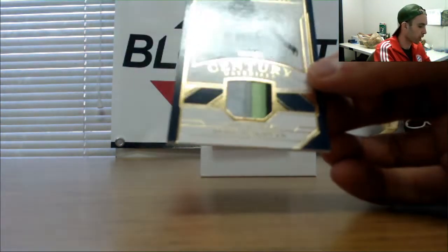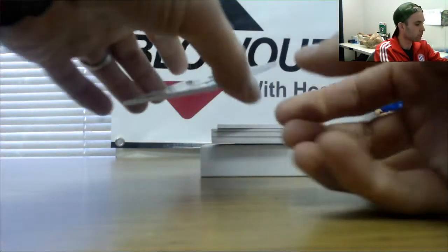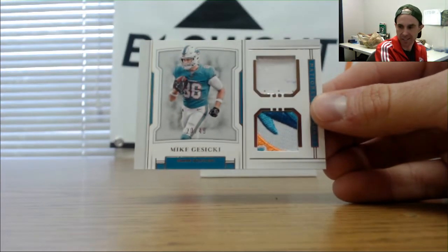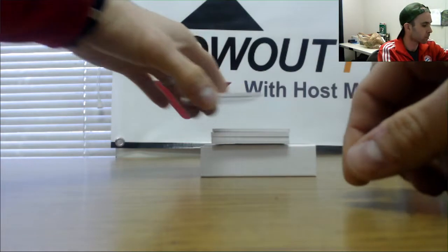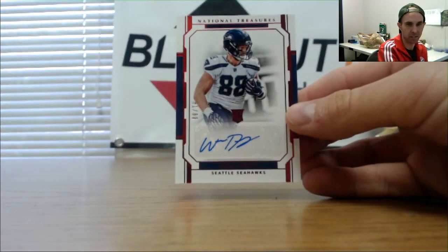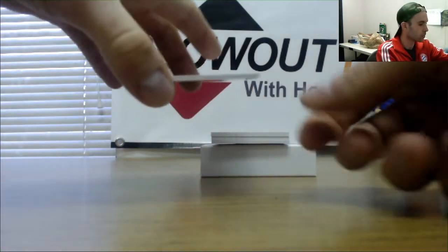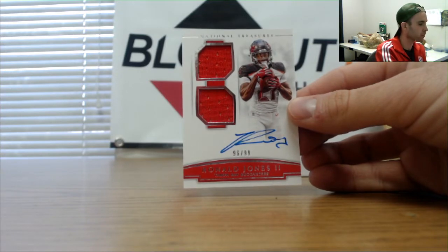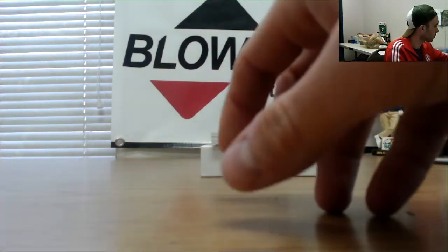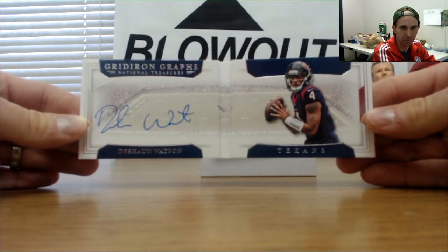Doug Baldwin three-color patch, numbered to 49 Seahawks — goes to Mel. Mike Gusecki to 49 rookie materials Dolphins — DPZ. Will Disley, another Seahawks hit, 81 of 88 red parallel — goes to Mel. Ronald Jones rookie dual materials to 99 Tampa Bay Buccaneers — goes to Nola Kev. It's only the second one of these we've seen — numbered 6 of 10 Gridiron Graph Signatures, Deshaun Watson — goes to Mel.